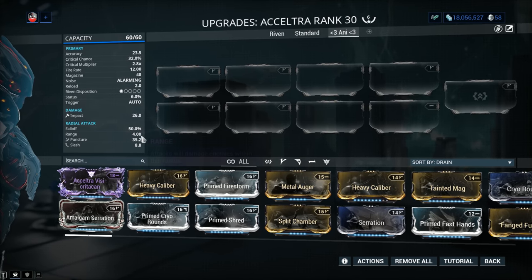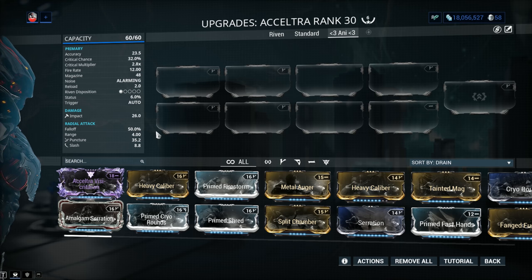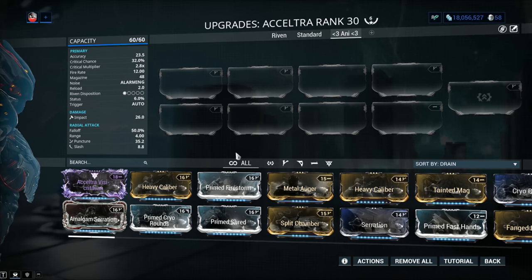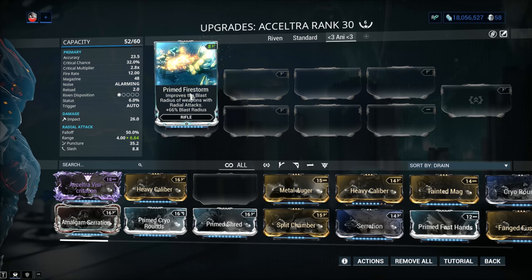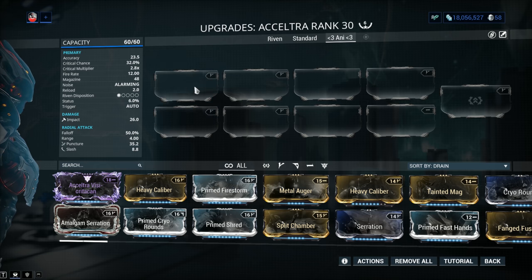The damage falloff is 50% with a range of 4 meters — that's a huge falloff for a 4-meter weapon. So try to get the explosion right smack in the center. You can go with Prime Firestorm for a 66% blast radius increase, but from my point of view it's not really worth it.